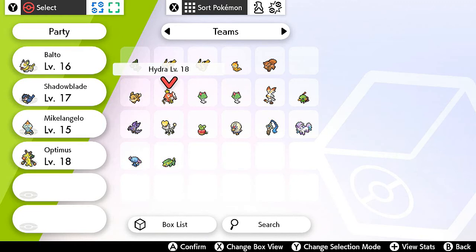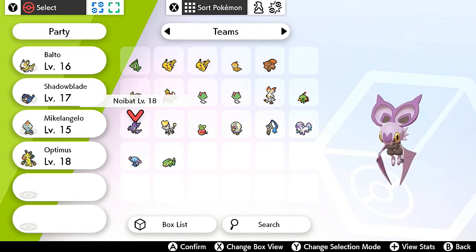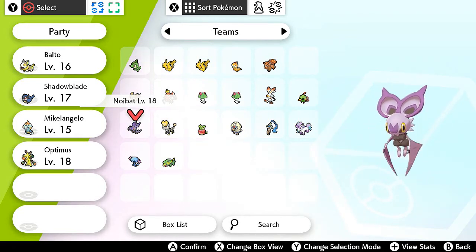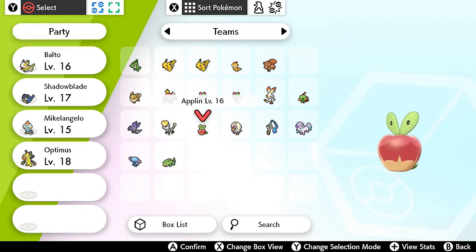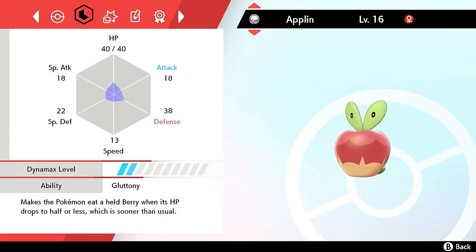We caught quite a few dragon type Pokemon. We have Hydra, and some dragon types I caught in Shield like Noibat. Noibat is from Kalos — I really wanted to use it on my team in Pokemon X and Y, and I'll likely use it in a future iteration. The most important Pokemon I found here besides Jangmo-o is Applin. I never knew this, but Applin is also a dragon type — a grass and dragon type female, caught as a Dynamax.